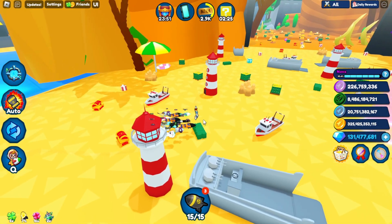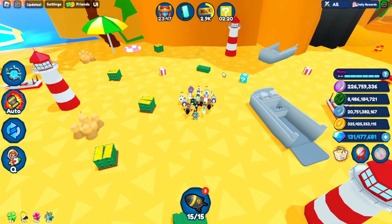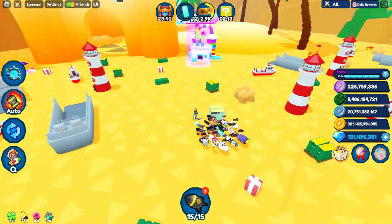Now see this teal block over here. I think the green or purple maybe is the strongest one. But look at that — that gave me 601k. Just that block gave you 1.2 million total, which made you go into the next area. Simple as that.